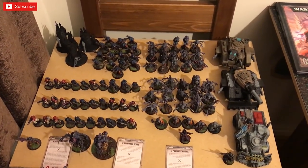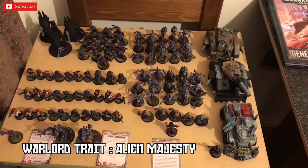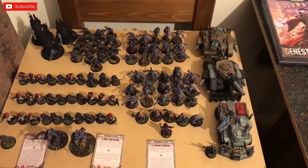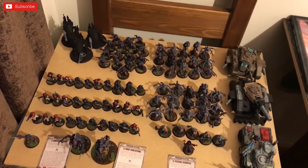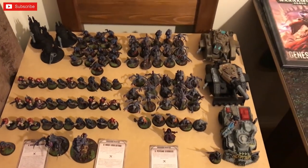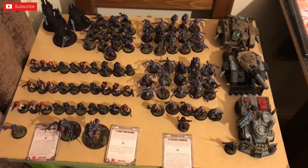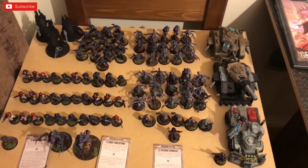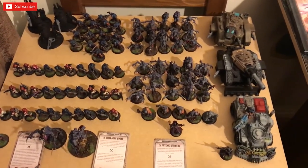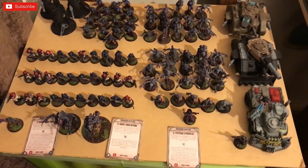This is 2000 points of Genestealer Cults. I'm taking the Twisted Helix cult creed, so all my units except Genestealer ones get a plus one strength, and if I advance I add two to my advance rolls. Apologies for unpainted figures — this game was arranged on the fly. I've got three detachments: one battalion, one with all the heavy support choices, and one with three elite choices.